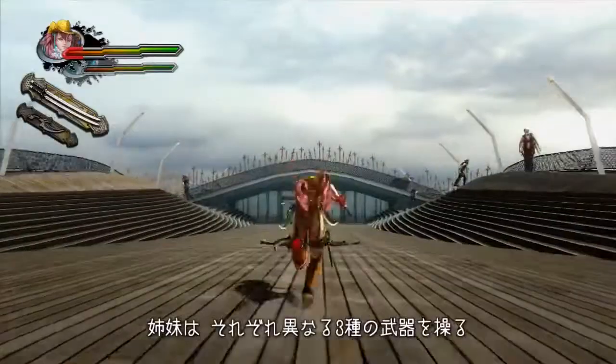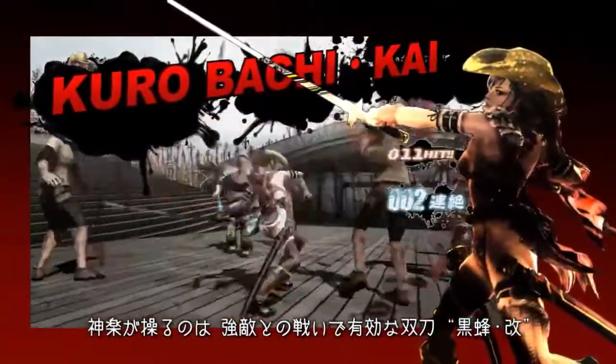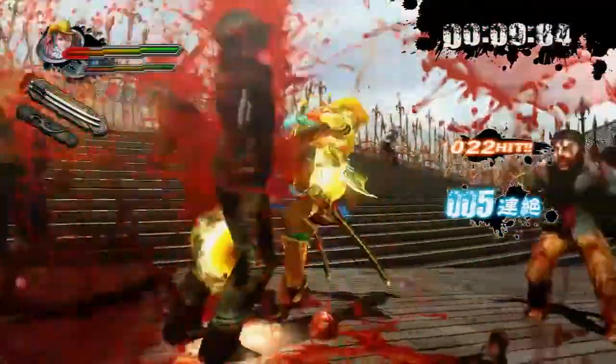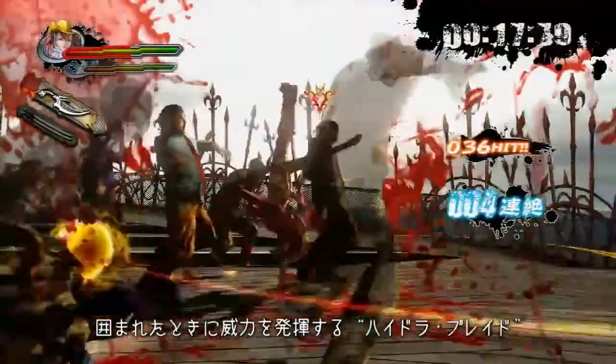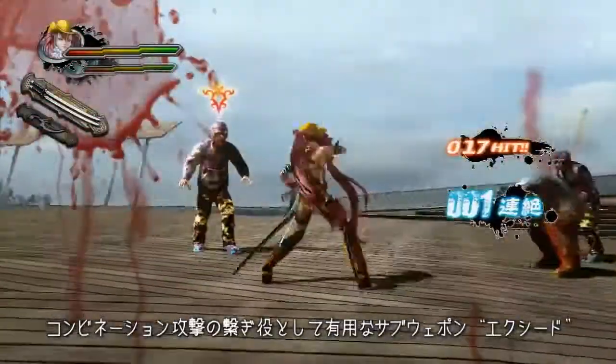They each have three weapons. Kagura has double swords called Kurobachikai — they are effective against the strongest enemies. Next is Hydroblade, best used against multiple foes. The third is Exceed, better for fighting with combo moves.